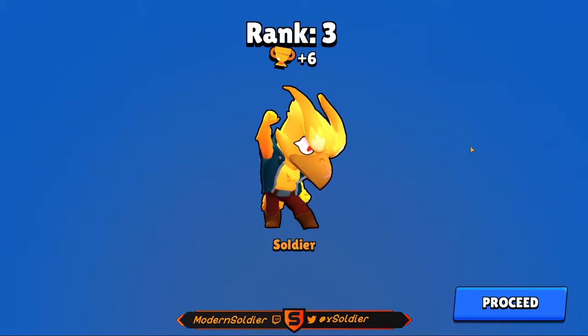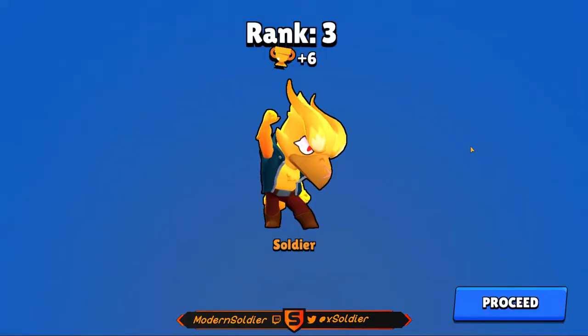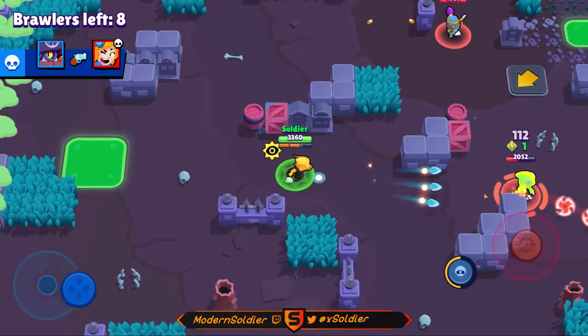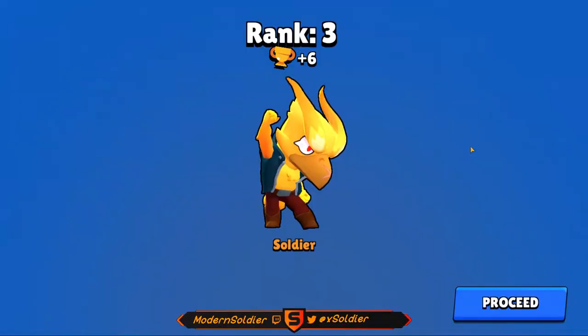We didn't have enough health to withstand the storm damage. So instead of taking second or first, we took third place — but I'm still very happy with that. I feel like I played that very well, keeping the Tara under pressure as the main target the whole game. The example with the Leon was a really good one too — keeping him constantly poisoned eventually got him taken out, and we were able to secure another kill advancing us further into the game. Without further ado, let's jump to the fourth and final game.